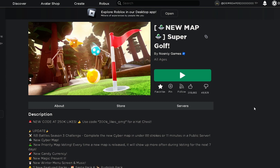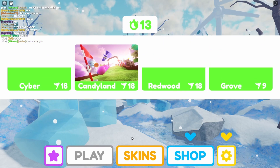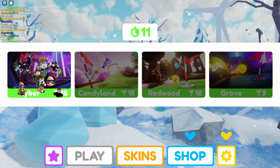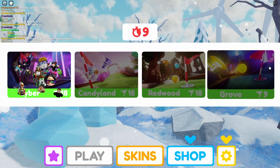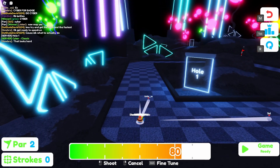You have to play this on a public server because it doesn't work in a private server. I just completed my match and we're going to be voting Cyber now — hopefully. Press back and press Cyber. Choose Cyber to get the badge; if you choose any other map it won't work.